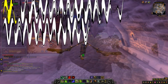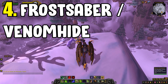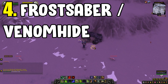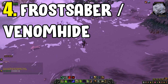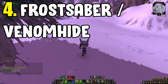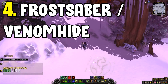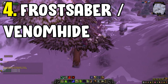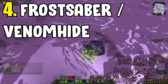Number four is the Winterspring Frostsaber and the Venomhide Ravasaur. You can get these for 20 days of daily quests in Winterspring and Un'Goro Crater respectively, depending on whether you're Alliance or Horde. Head to the quest givers on the edge of the zone, do the introductory quest, and then complete the 20 days of dailies. Once done, you get both the Winterspring Frostsaber and the Venomhide Ravasaur — you don't need to do another 20 days for the opposite faction mount. It's a two-for-one deal.